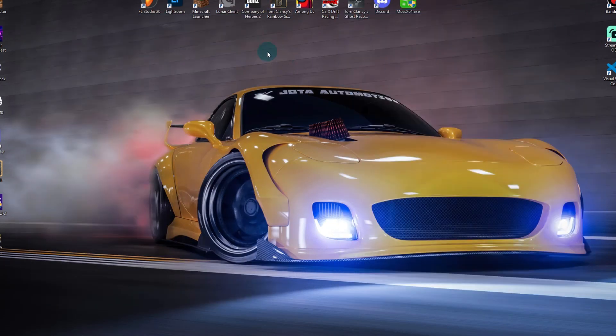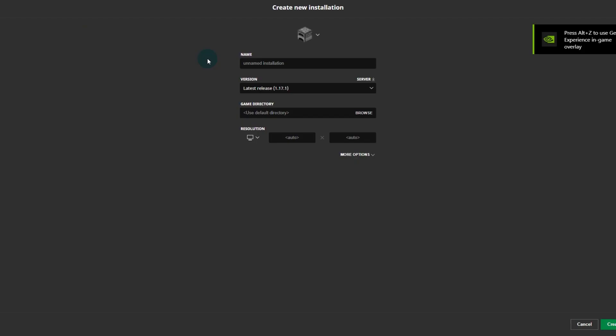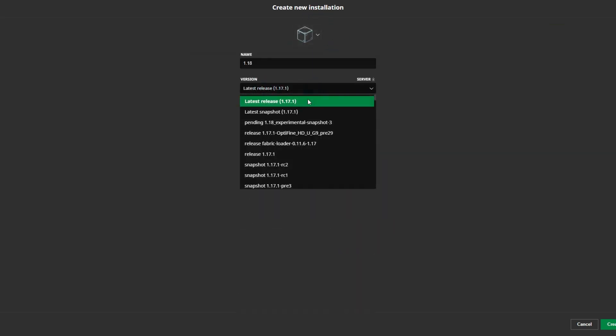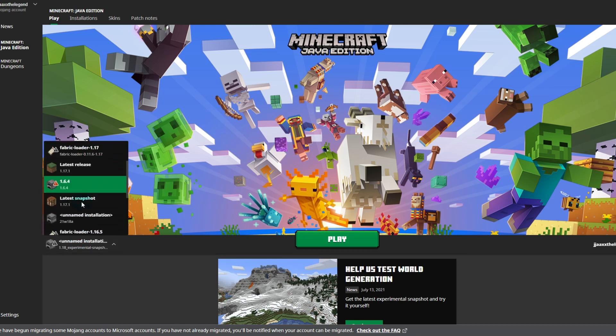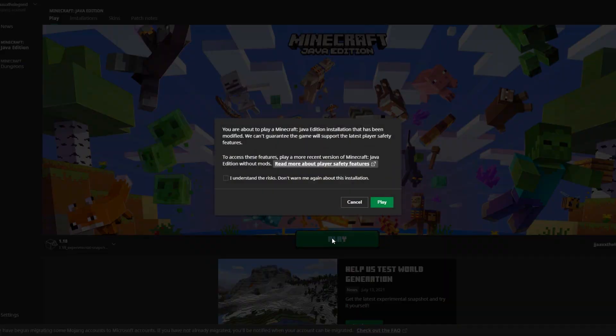Then close down both of these folders. Make sure your Minecraft is closed down, then open it again and bring up your Minecraft launcher. Go over to Installations and press New Installation. You can name this whatever you want — I'm going to name it 1.18 and choose a glass block icon. Then find the pending 1.18 experimental snapshot in the version dropdown and click on it. Once you've got this, click Create. Then click Play and find that version — mine is going to be at the bottom. Click Play. It will say this game has been modified because this is an experimental version.